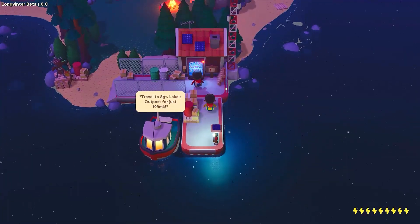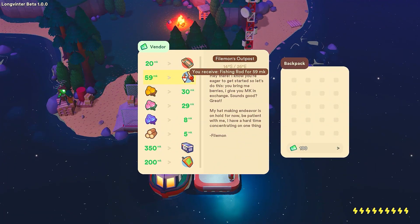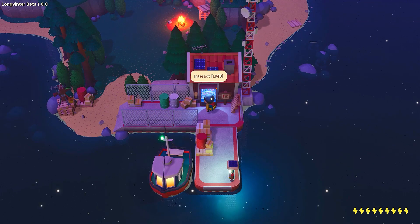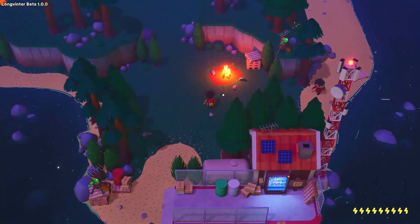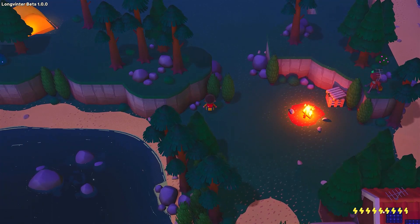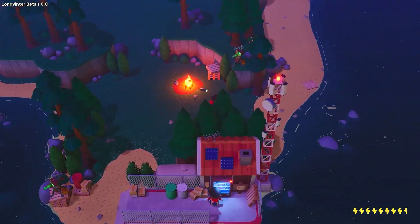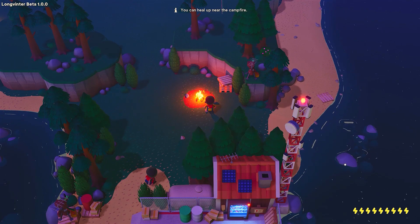Basically, teach a man to fish and he gets rich. Our energy here is our health — the more we move around, the more energy goes down, the more damage we take. The environment, like being cold, affects it too. What you do is sit in front of a fire — see, no campfire and then it heals up your stamina there.